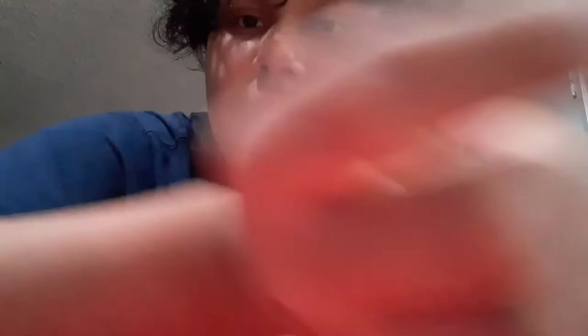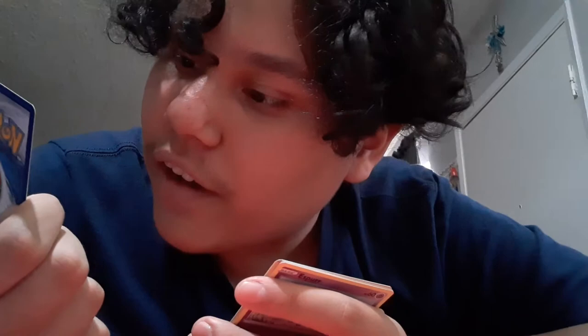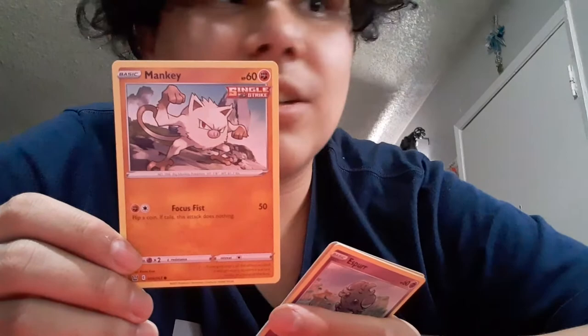Then we have Carnivine — this one looks cool — with Bug Bite and Triple Whip. Oh, you got a holo one? It's a monkey from the Smosh video — I'm pretty sure it's a monkey. It has Focus Fist. This one is Ponyta with Swords Dance and Slash — it's actually a pretty cool Pokemon.